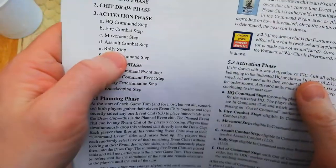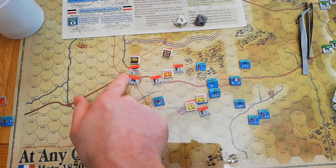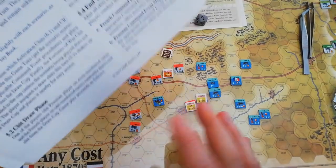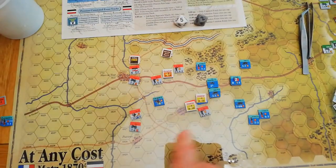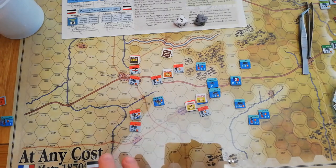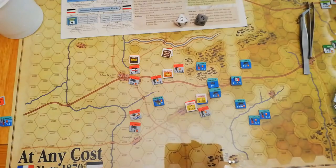The next thing to consider is the rally step, but remember our HQ was aggressive — you do not do the rally step with an aggressive posture. Then the out-of-command step: had units not been within command range, you'd reveal that chip and do that action. We don't have anybody out of command currently, so we skip that step and return to the chip draw phase.